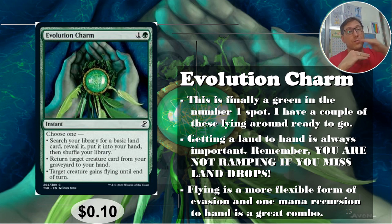Ramping should be going up, not just maintaining. Return target creature card from your graveyard to your hand — creature recursion is very useful always. And target creature gains flying until end of turn. Flying is better than islandwalk here because it lets you attack whoever you want — you're not limited to attacking players with islands. Anyway, 10 cents.